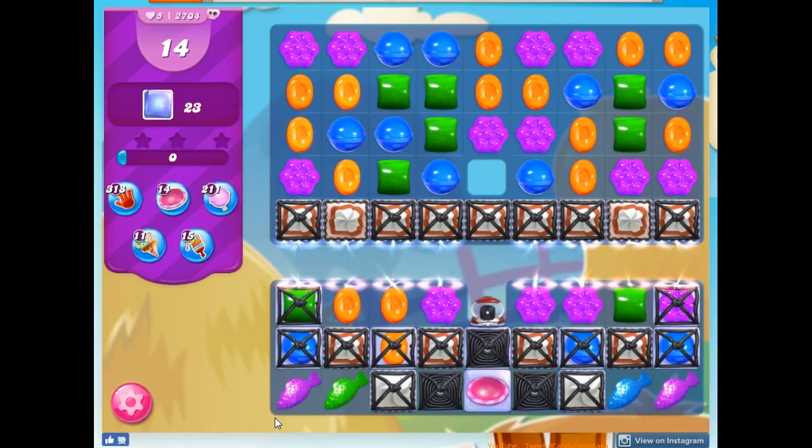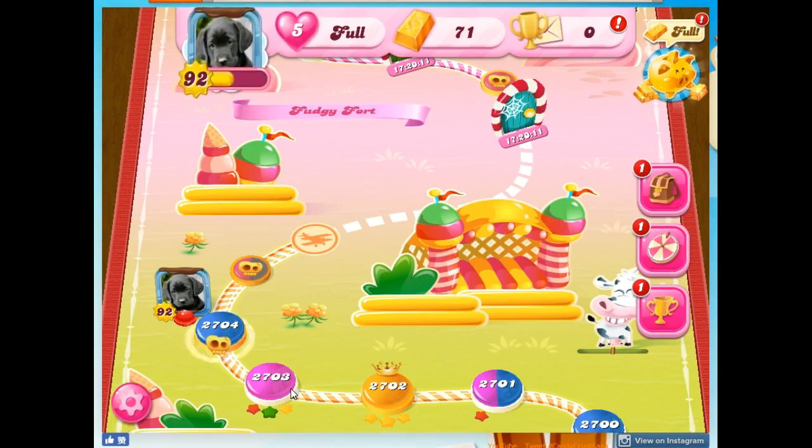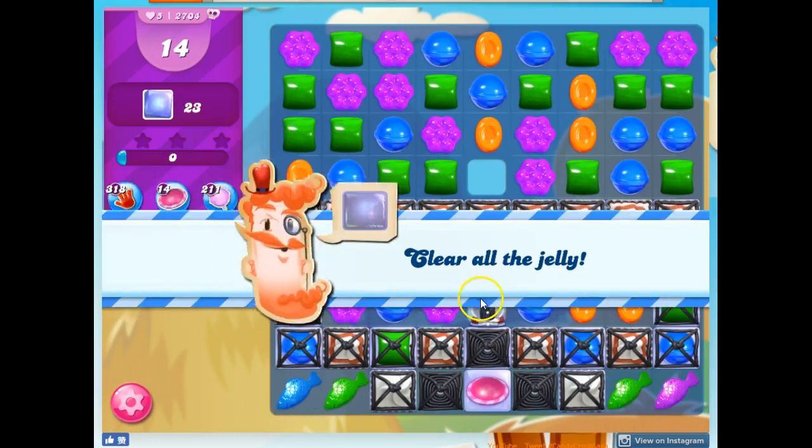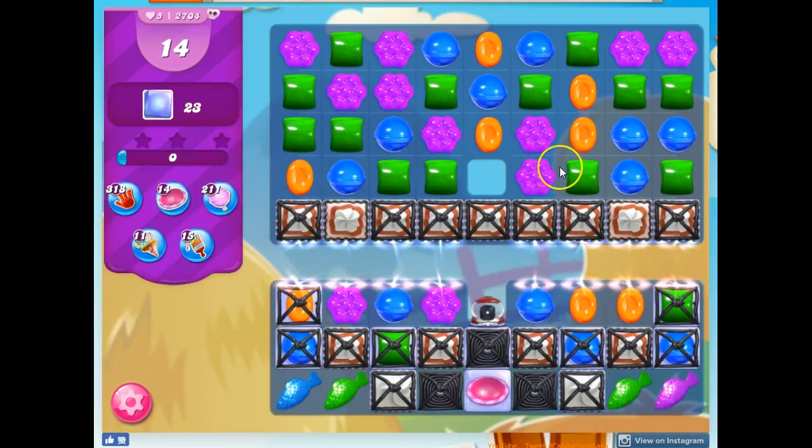I say only 14 moves because we used to have 20, and so this is really tough. What I want to do is give myself the best setup possible, and in order to do that I'm going to exit, because I can do so without losing any lives, if I do so before I take my first turn.